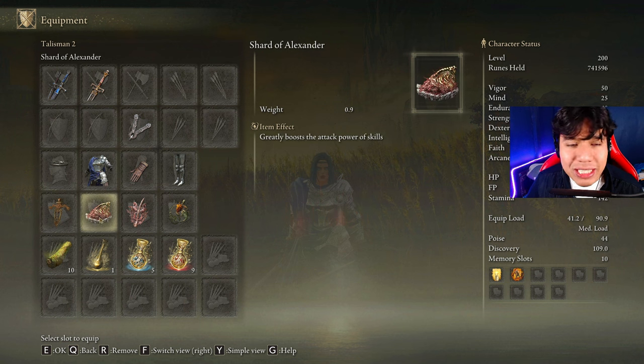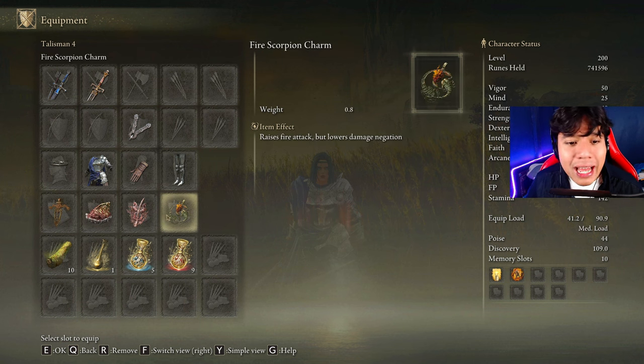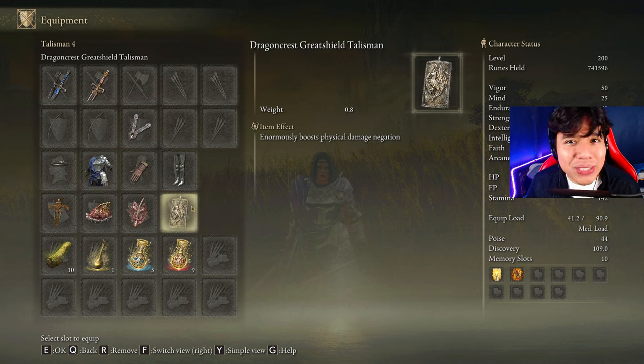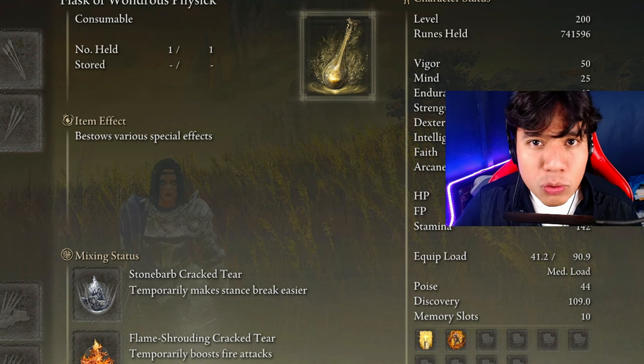The most effective talismans for this build are the Ritual Sword Talisman, the Shard of Alexander, and the Rotten Windsford Insignia. Depending on which type of damage you want to prioritize, you will have to choose between the Fire Scorpion Charm or the Magic Scorpion Charm. If you want to go neutral, you can use the Dragon Crest Greatshield Talisman.